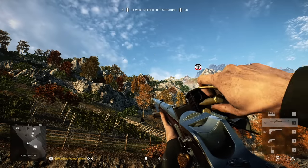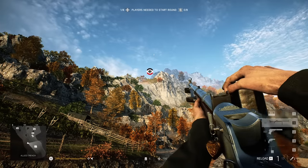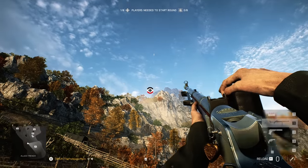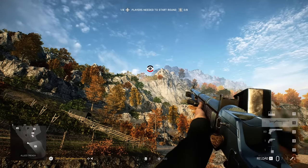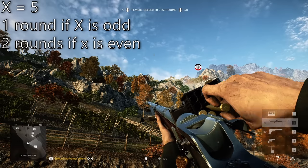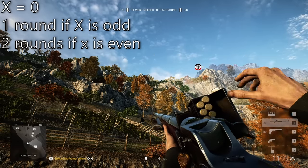BFV's Panzerbüchse 39 is in a similar boat: a top-up reload cycle, a one-round-left reload, and an empty reload. Although its top-up works a bit differently — it plays an animation for inserting one round if X is an odd number, and inserting two rounds if X is an even number.